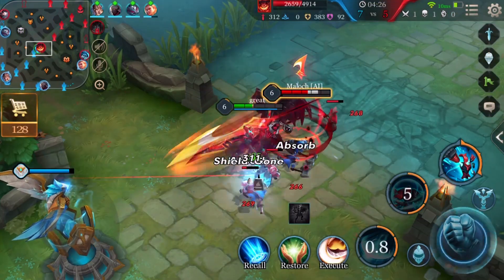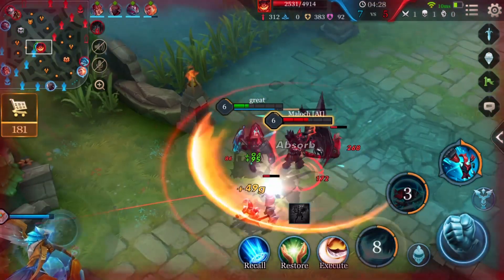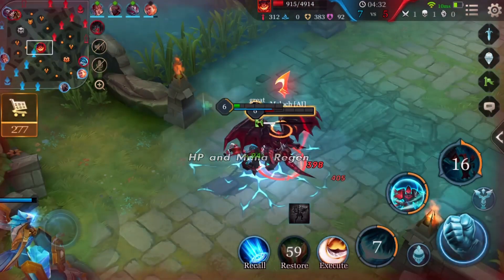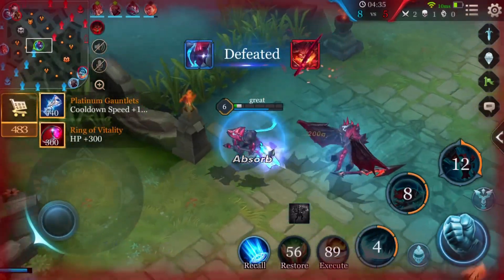When Arduin is running low, do not always try to escape. Leverage his abilities and normal attacks to disrupt the enemy. This will help Arduin to heal and maximize the effect of Bloodlust.